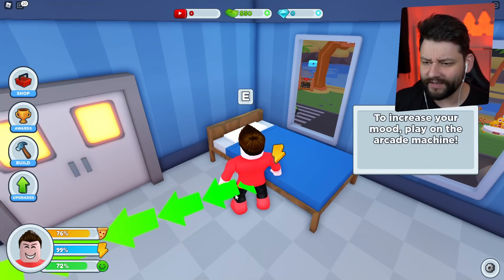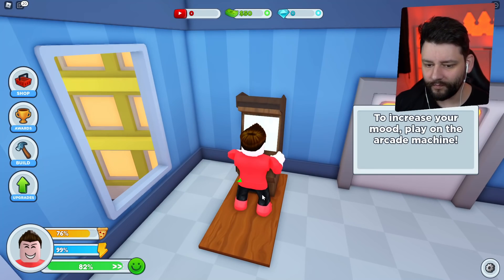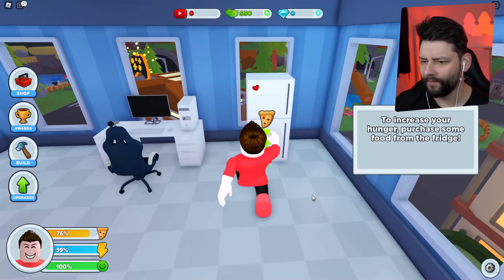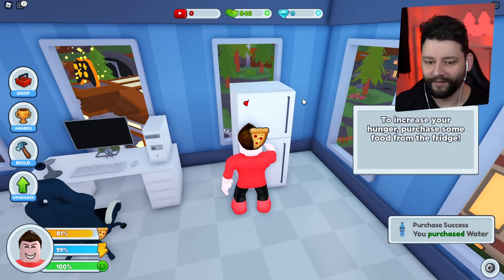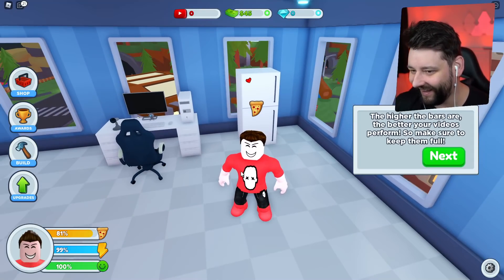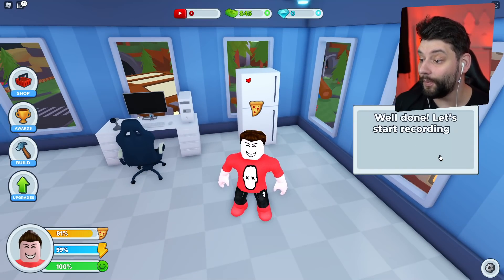I've got food, and there's like a happiness level of some sorts. I can play some games, which will increase my happiness — which is basically my mood. We've got our fridge — we're going to eat. I can have a water. The higher the bars are, the better your videos perform, so make sure you fill them up. Let's start recording a video — sit on the chair.